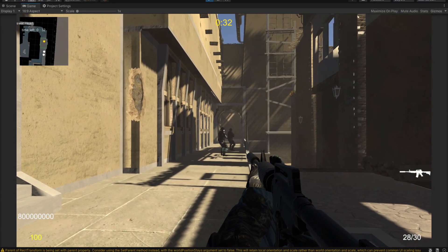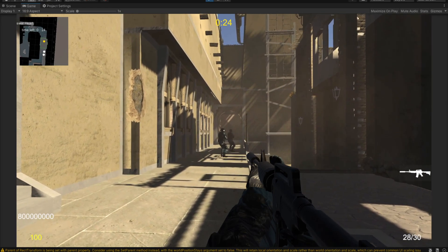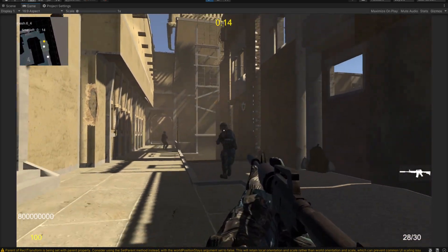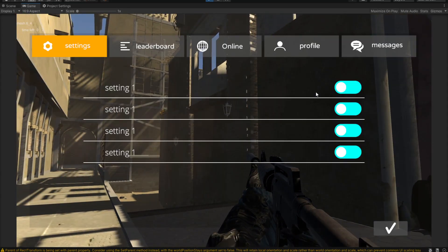Welcome back to our FPS series where we continue building our FPS game. In this video we are going to make these counter-terrorists roam around, and when they see you they will be able to shoot at you. We can kill them, and we need some sort of a kill feed somewhere on screen.